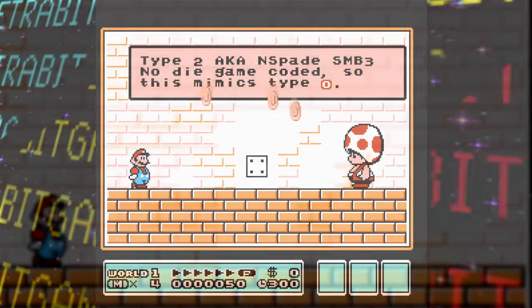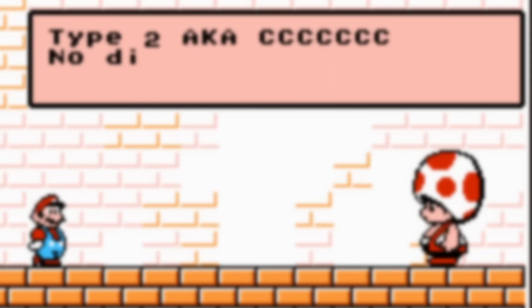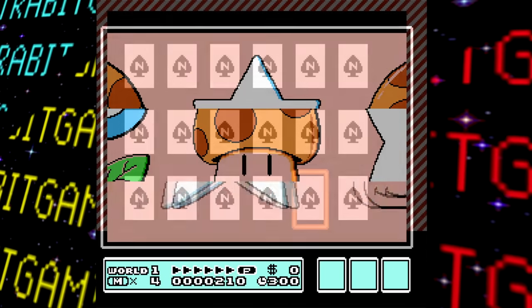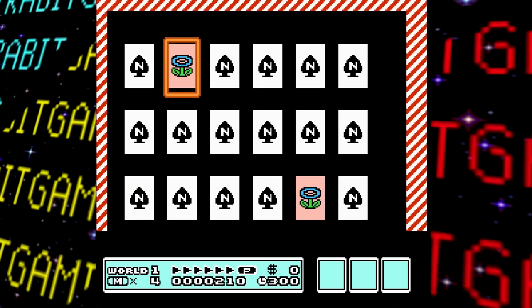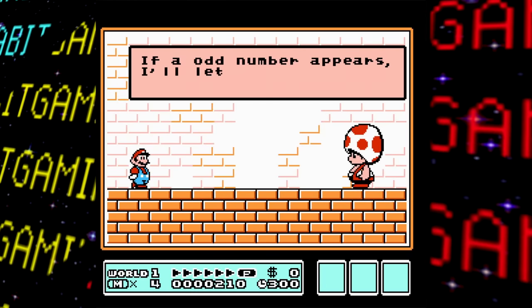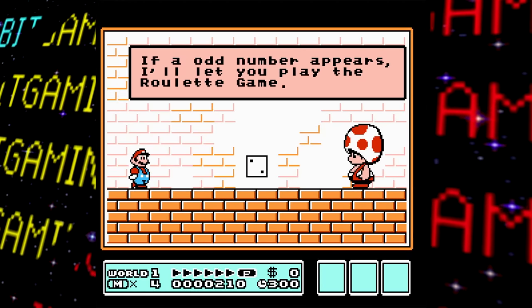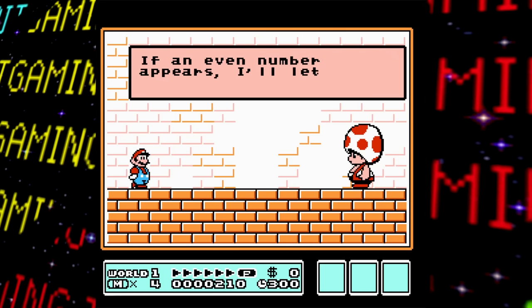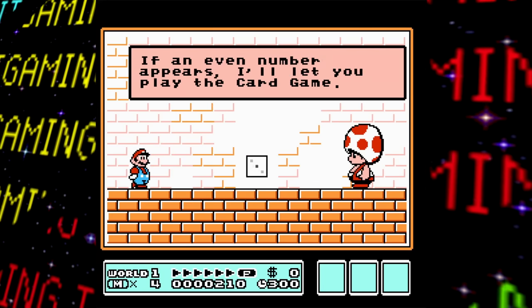There's actually unused Japanese text left over in the game, which gives us a glimpse into what these bonus games were meant to be. The first game, referred to as the Dice Game, would have had the player roll a dice with different outcomes — rolling a 1 would grant a 1-up, rolling a 2 would result in some key, and any other number would grant coins amounting to 10 times the number rolled. Apparently there was also supposed to be a set of bonus games that would precede the slot machine and card matching games: one where you could only proceed to the slot machine if you rolled an odd number within 3 dice rolls, and another where you could only progress to the memory matching game if you rolled an even number.